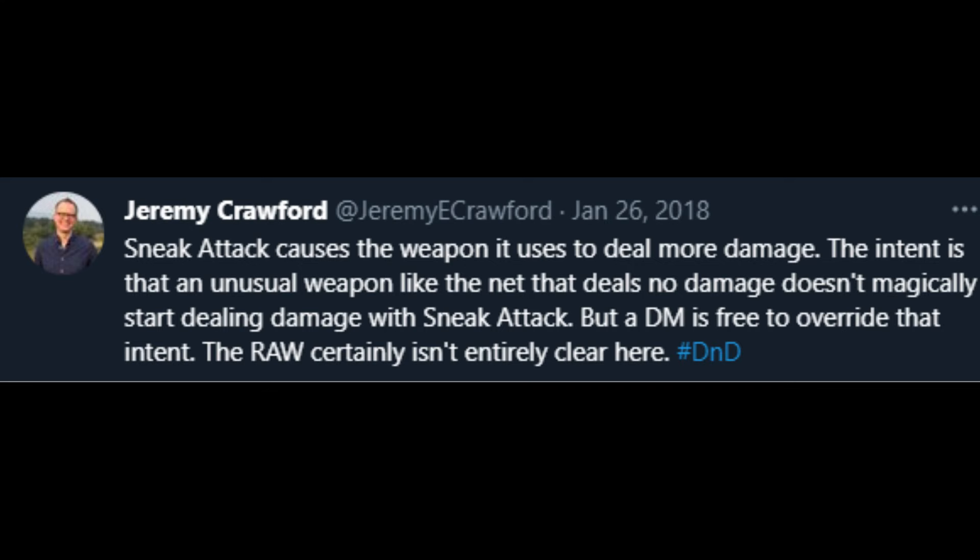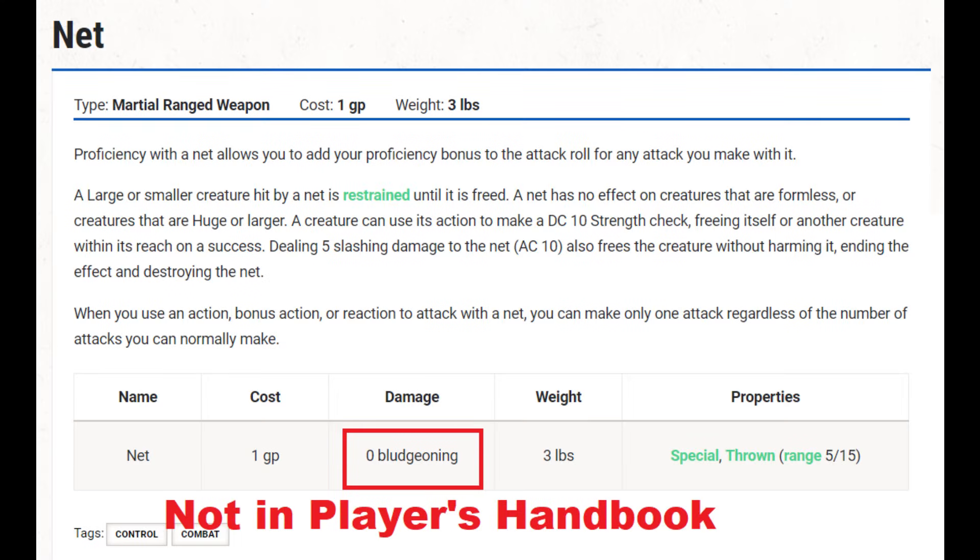You might ask what the difference is, and that's a fair question — frankly it's a little vague in the rules. I'm taking the word of the designers that the intent is that when something does no damage, you can't add to it because there's no damage. It's interesting because D&D Beyond shows zero bludgeoning damage for the net, giving it a damage type of zero. But that's not what's printed in the player's handbook — in the player's handbook it's blank. So player's handbook is what's official.